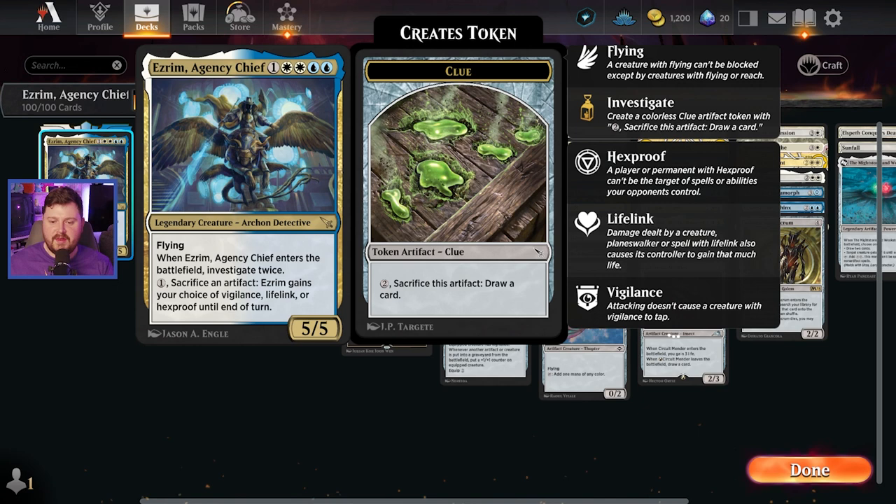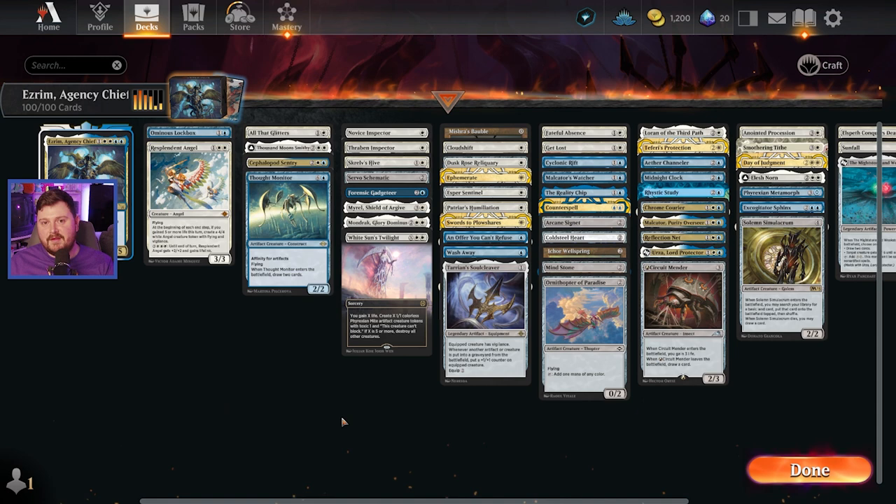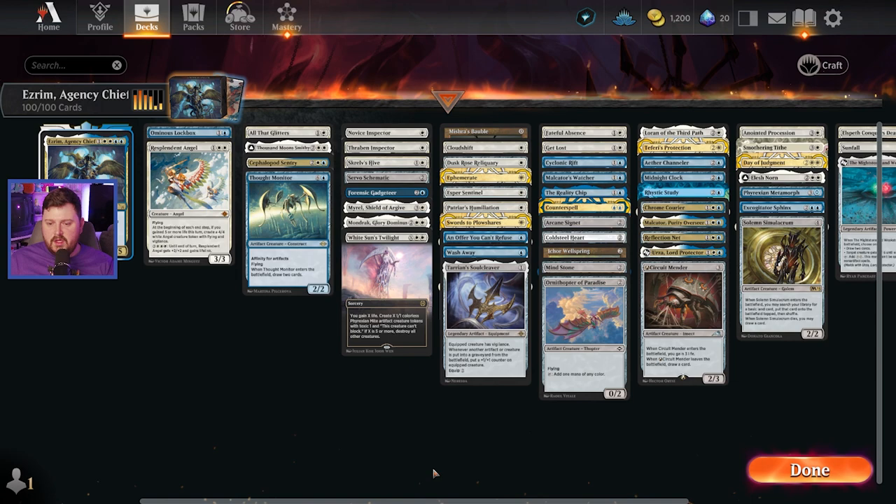We are playing the Ezrum Agent Agency Chief deck. This is a 5/5 Archon Detective with flying. Whenever it enters the battlefield, it invests twice — so you get two clue tokens — and then you can pay one, sacrifice an artifact, and give Ezrum Vigilance, Lifelink, or Hexproof. A lot of people build this as an Ultron style, but I wanted to go more go-wide artifacts, because I love a good artifact deck.